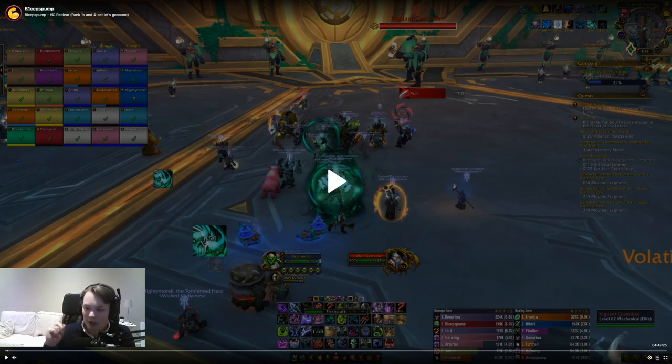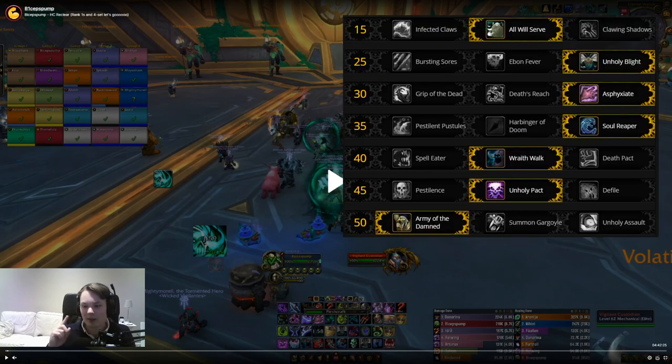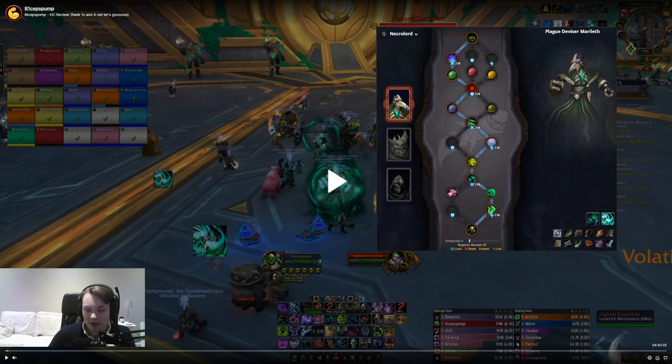When it comes to builds, I recommend running the main regular talent build on every boss. You will see me running Clawing Shadows on a couple of bosses here at the start, and that's just because I didn't have the 4-set when I was running those bosses. When you get the 4-set, the value of All Will Serve increases so much that you want to pick it up on every single boss. When it comes to Covenants, I will be running Marileth on every single boss. Legendaries I'll get to on a boss by boss basis.